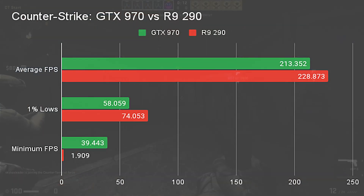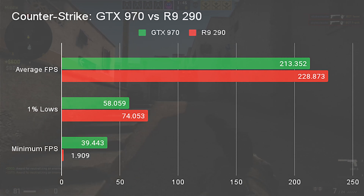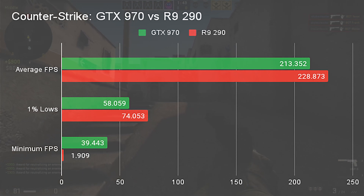In CSGO, the R9 290 again beats the GTX 970, this time by 15fps, leading at 228.8 to 213.3fps. In 1% lows, the R9 290 extends its lead with 74fps versus the GTX 970's 58fps. The R9 290, however, did see a significantly lower minimum FPS, with only 1.9 to the GTX 970's 39.4.